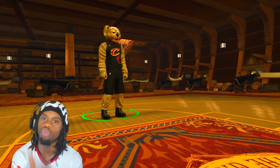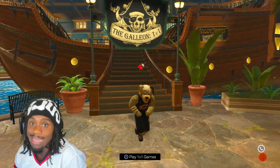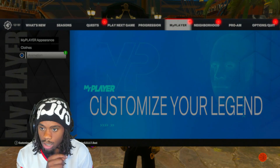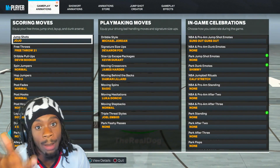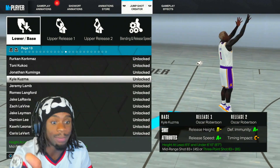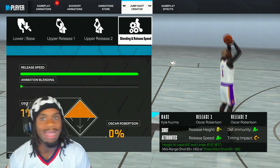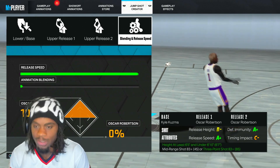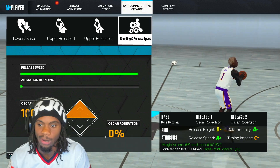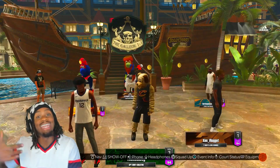If y'all can't shoot after this, I don't know what to tell y'all. We're gonna exit out and go to animations. The jump shot is called 'Jojo' — my boy Monkey Jojo gave me this jumper. Kyle Kuzma for the base, Oscar Robinson for release one, Oscar Robinson for release two. You gotta be 6'5 or taller, under 6'9. Release speed at max, no Wendy's, 60/40 blend. That's the last jumper.